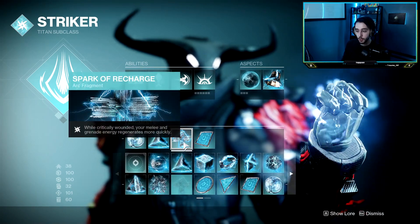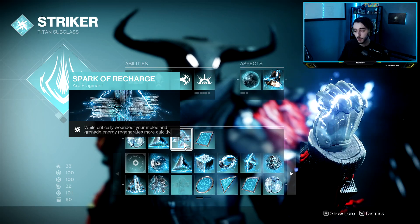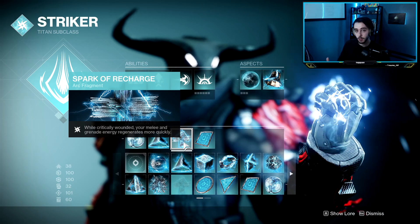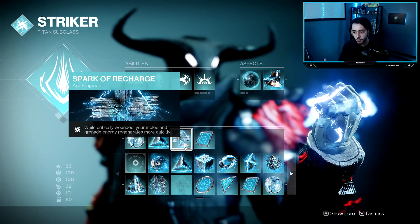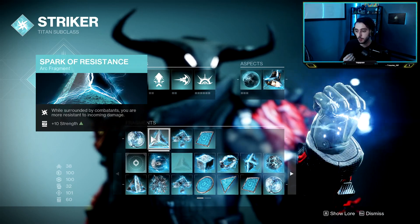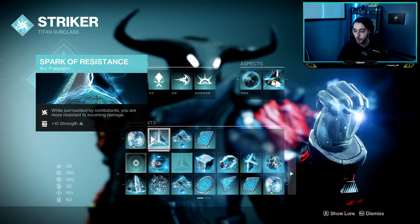And then for the other fragments, I'm using Spark of Recharge. Basically, when you're wounded, you get your melee and grenade charge back faster. I think this is really beneficial in something like Trials where you're going to be taking more fights and losing health a lot of the time. Just being able to spam nades and get that regen back faster is really helpful. I also have Spark of Resistance — so basically, when you're surrounded, you are more resistant to incoming damage. Also gives you plus 10 to Strength. Really nice, in my opinion.